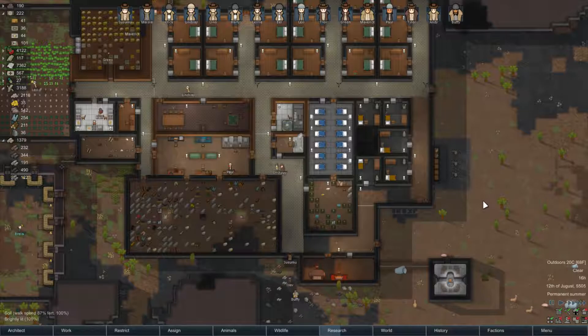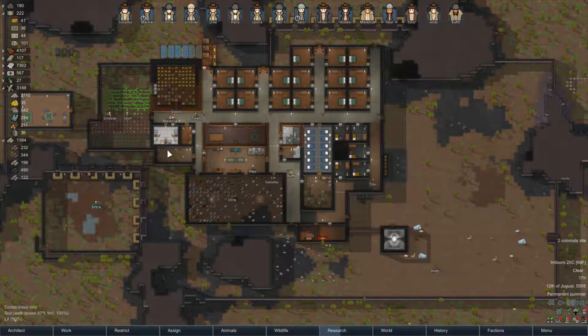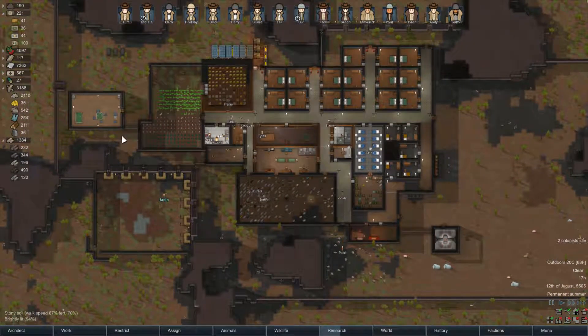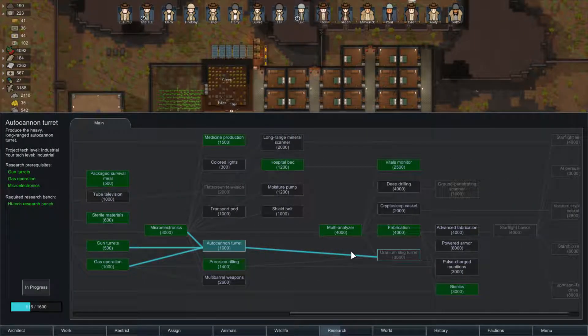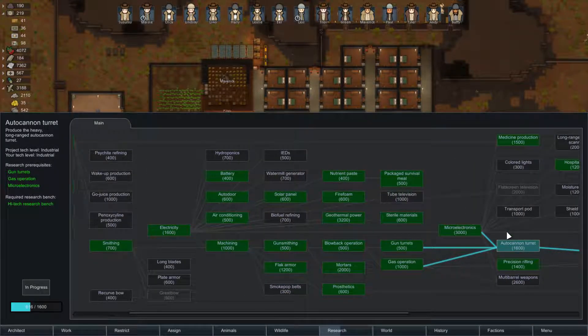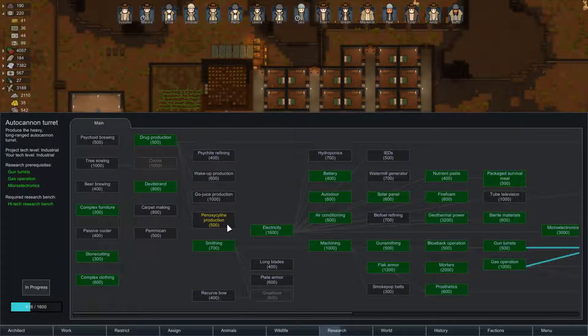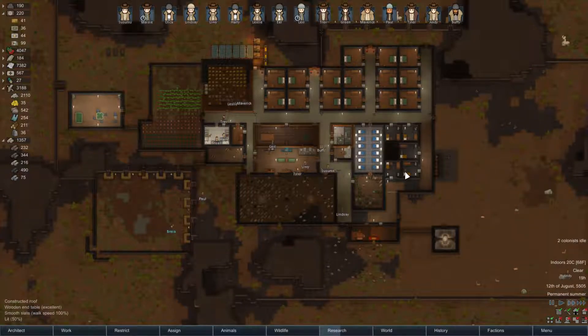The main thing now is to work up to materials for a spaceship. I know we still have quite a bit of research to go - advanced fabrication, starflight basics, and so on. There are a few things we probably want like biofuel refining, maybe pentacycline. We'll give that some thought.